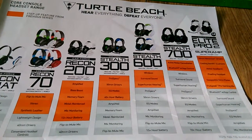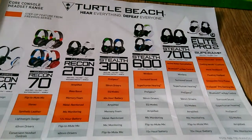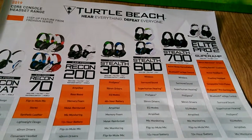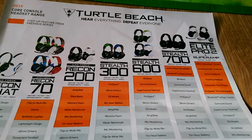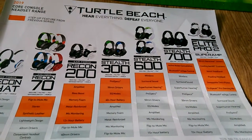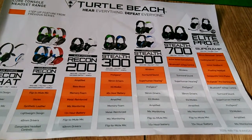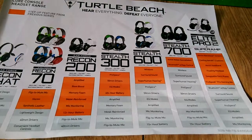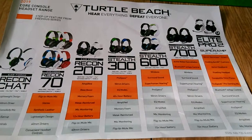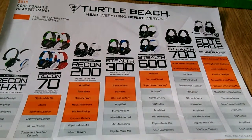Then we move up the scale to the Air Force Stealth 600, which is available for the Xbox One, PS4 Pro, and PS4. Unfortunately, this is not available for mobile devices or the Nintendo Switch. This is a wireless headset which has surround sound, superhuman hearing, Pro Specs, 50mm driver, EQ mode, amplified sound, mic monitoring, flip-to-mute mic, and 15 plus hours of battery. The EQ modes let you change how you're listening — whether in bass boosted, rock, pop, or concert mode — so you can change your sound preferences.